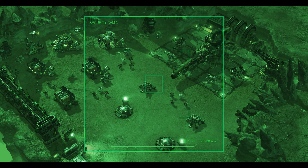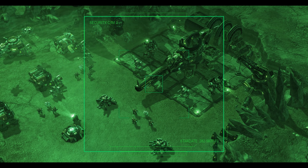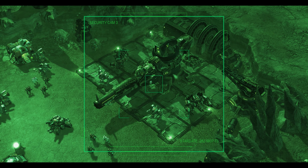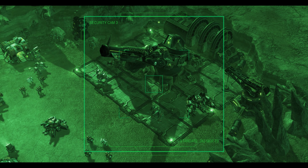Ground team, this is Fleet. What is your status? Fleet, our base is set up and the pulse cannon is almost online. Roger that. Eliminate all stragglers as they warp to these coordinates. We'll return for you. Fleet out. That cannon will take out Jim's ship as soon as he enters orbit. He'll never see it coming.